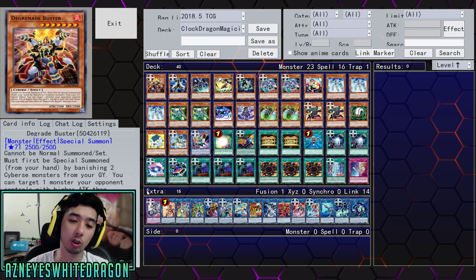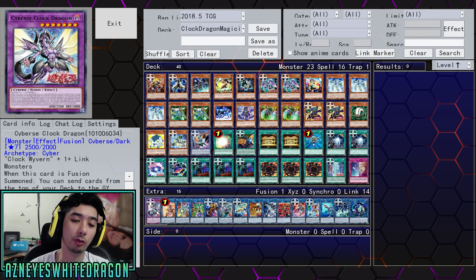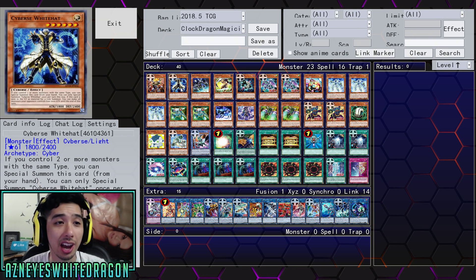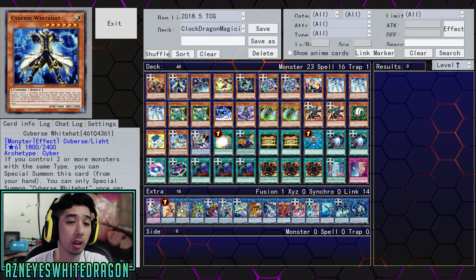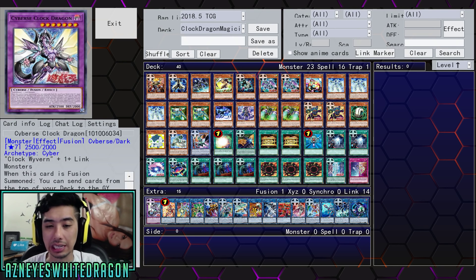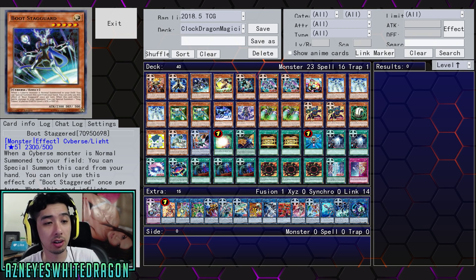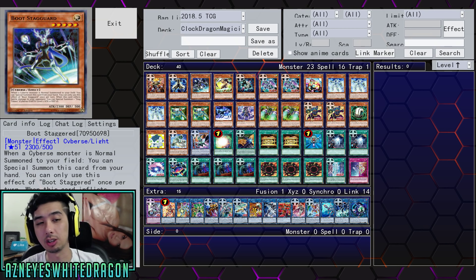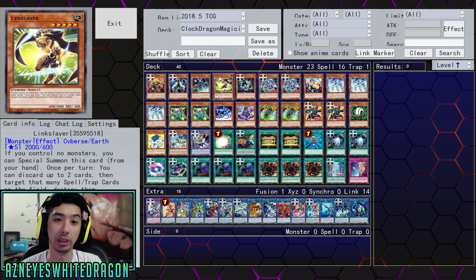This deck has so much potential to OTK, but Cybers Clock Dragon unfortunately can't let any of your other monsters attack. On average it's going to be around 4K, but there was a time he got it to 7,000 and basically one-shot his opponent. Next up, we have Cybers from Wydat — control two or more monsters with the same type, you get to special summon it. If it's sent to the graveyard as material for a link summon, you can make all monsters your opponent controls lose 1,000 attack until end of turn. Next, Boot Staggered — when a Cybers monster is normal summoned to your field, you can special summon it. When it inflicts battle damage, you get a token.